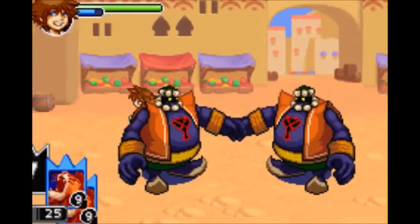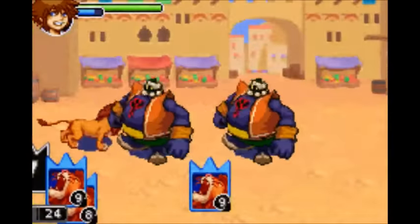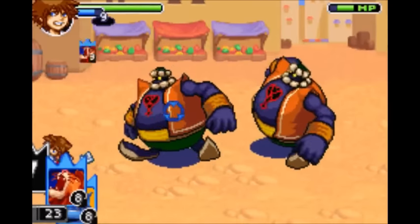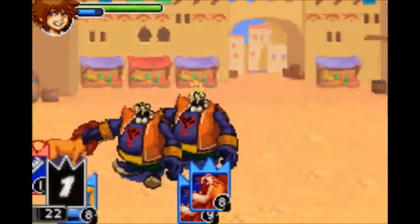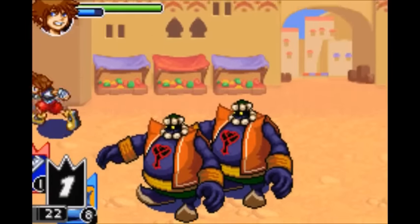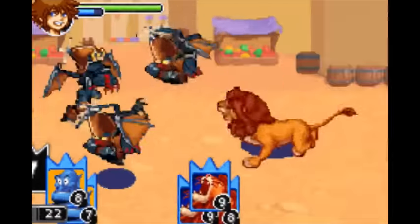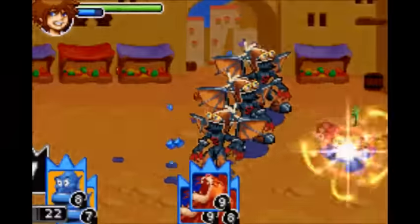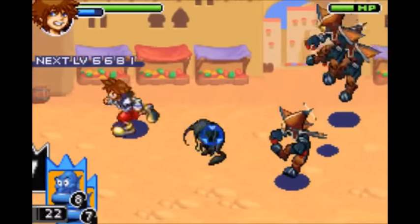Now we're going to talk about summons. First up is Simba. He spawns in front of you and roars at everything in front of him, which deals a small amount of damage. When powered up, he gains the ability to stun enemies, which is really cool. When you stockpile three of them, he gets even more range, basically getting the ability to cover the entire field, and he still stuns.